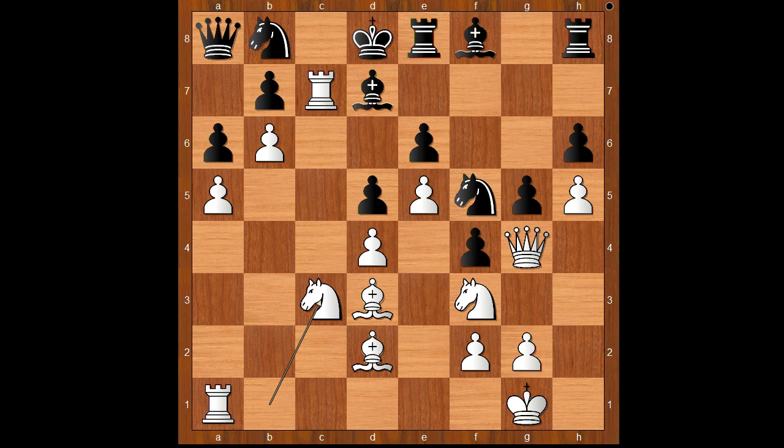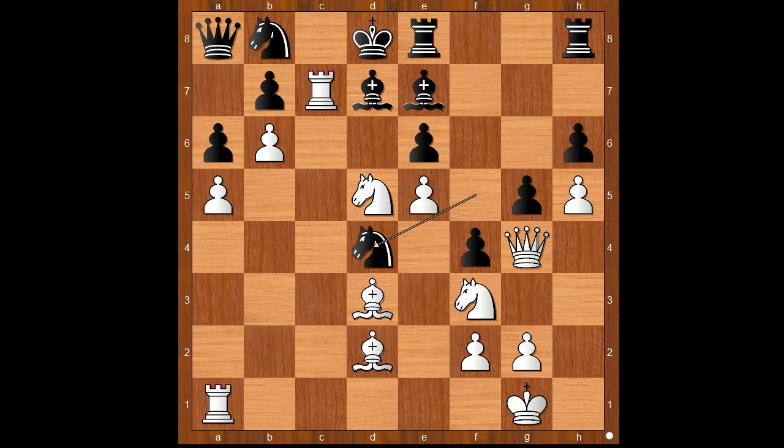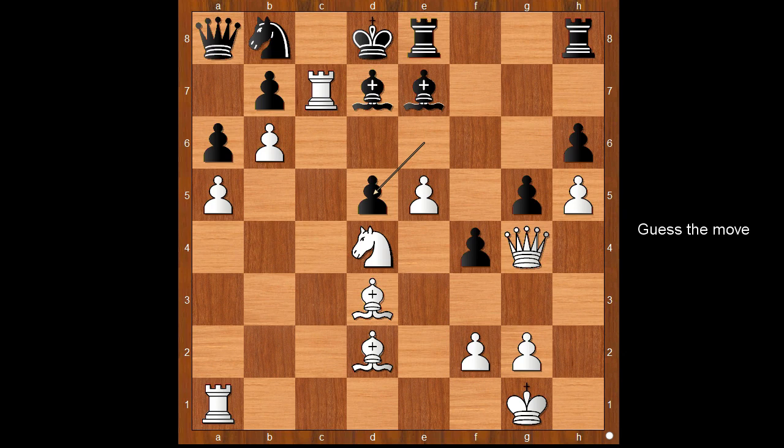Knight to f5, knight to c3, bishop to e7. White to move — how would you continue? Nimzovich played this very cool move: knight takes pawn on d5. Knight takes on d4. If e takes on d5, then bishop takes knight, knight takes on d4, knight takes knight, pawn takes knight — discovered attack on the white queen. What is the best square for the queen? Please pause and find the best move for white.